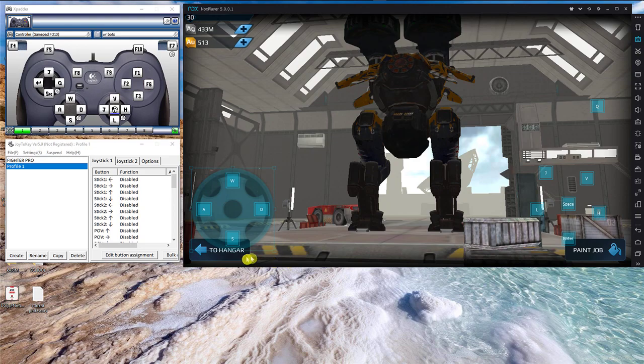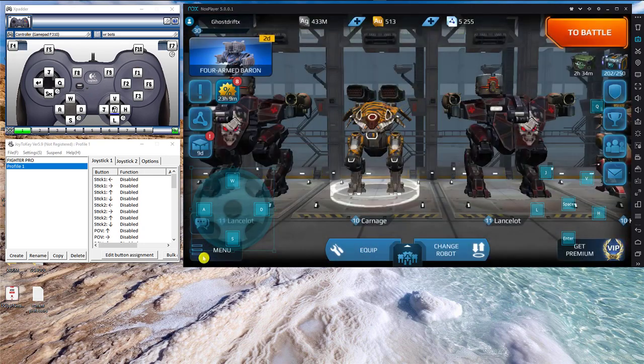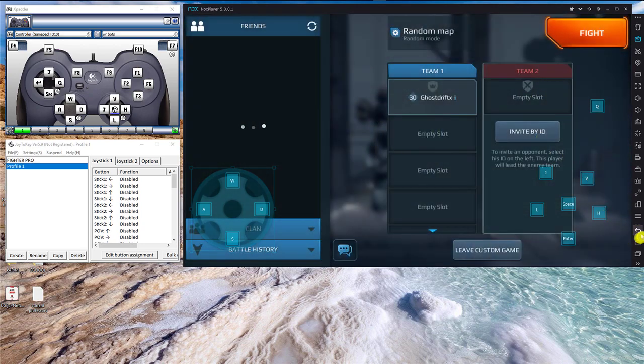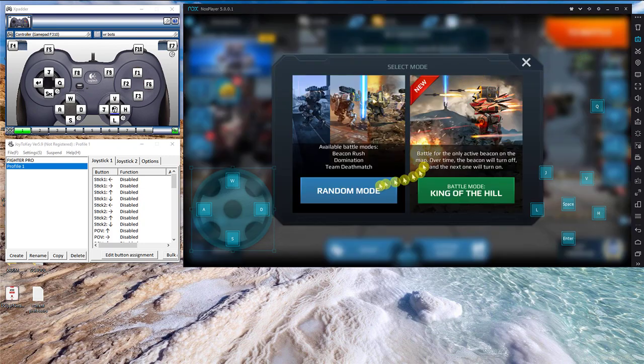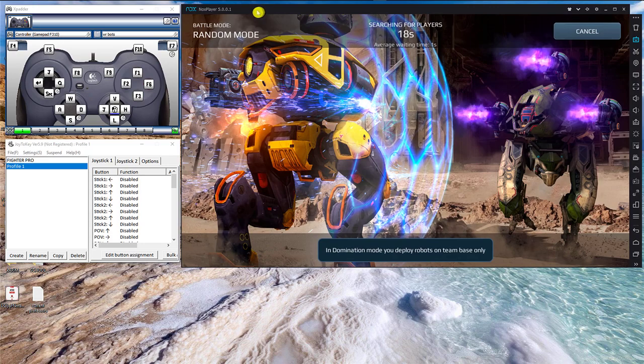We'll go back to the hangar and go to an actual battle. We'll go in here and I'm just gonna show the movement. Going into a battle — basically I'm just gonna show it this way so you can see. We'll make this large and put it the way it normally is, then I'll switch it back.